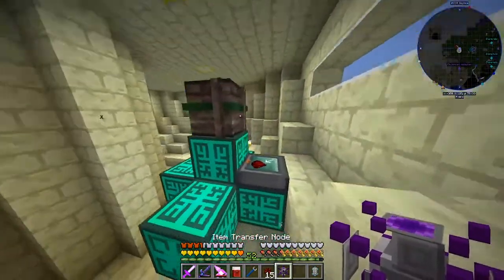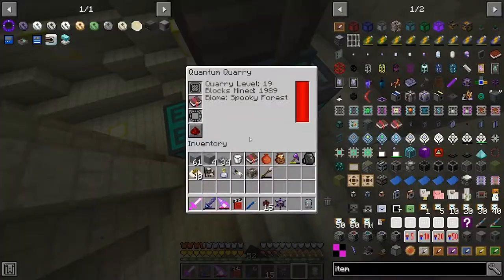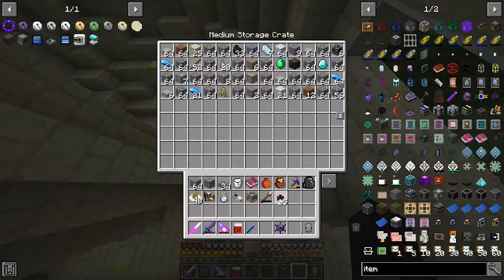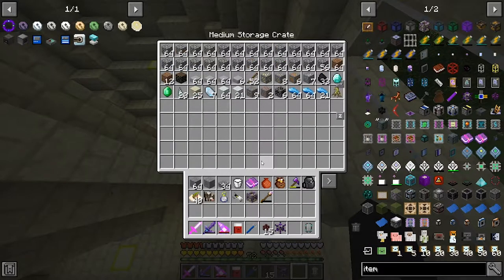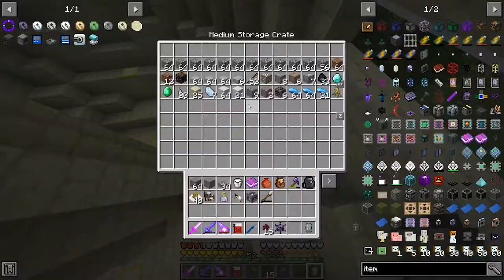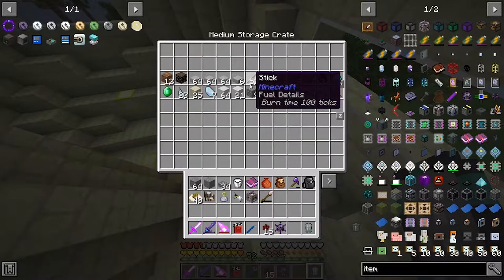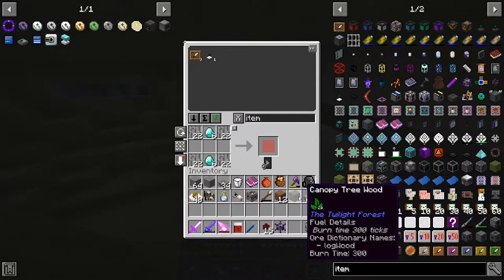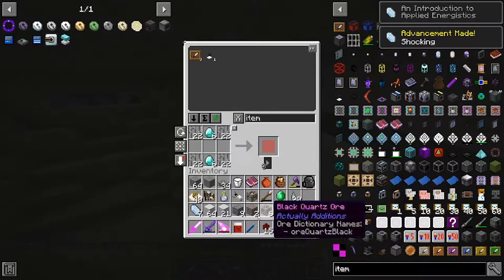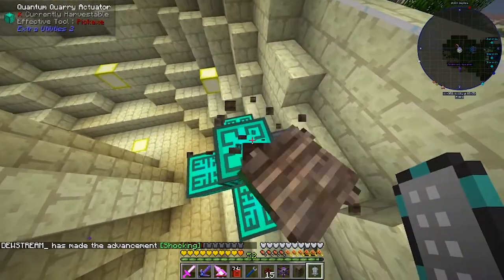I think I can just place it on the quarry where this is, but that's going to make a big mess. It's off at the moment, right? Yeah it's off. Let's put everything from here into our system — hopefully there's enough storage for it all. Then I will break the crate and place on the item transfer node — the item transfer doohickey. I can't think of what it's called. Node. So we'll break this and place the node.